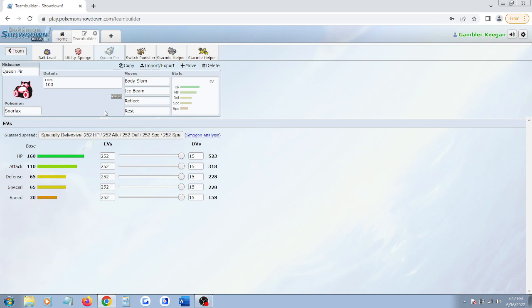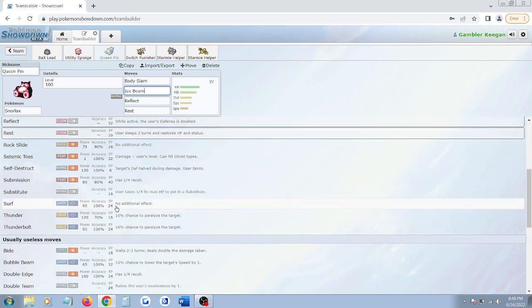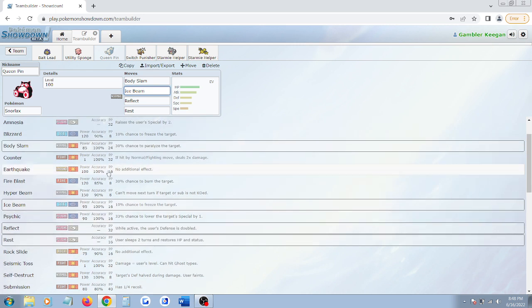Not only is Snorlax good for those reasons, but he's also extremely versatile. This is obviously not the only Snorlax set — Snorlax has so many sets aside from his mainline set. You have fully offensive Snorlax, exploding Snorlax, amnesia Snorlax. When your opponent throws in a Snorlax, there's a good chance you're not going to know what kind of Snorlax it is until he shows you.